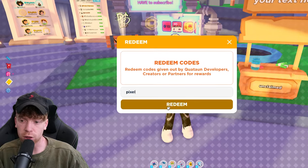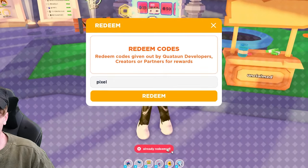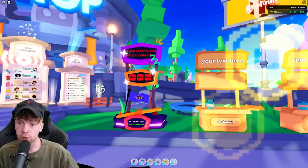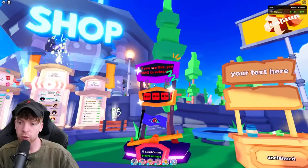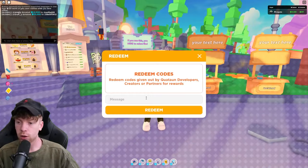The next code is 'pixel' — P-I-X-E-L — which is a code for Pixel Playground, a YouTube channel that has various big creators collaborating together. If you redeem this code you get the Pixel Playground booth. It's pretty nice — it even has a little seesaw on it.